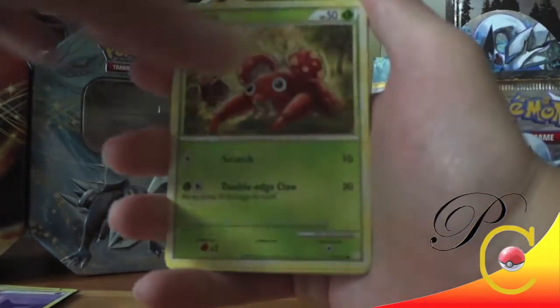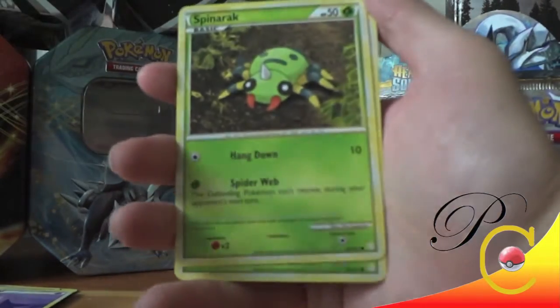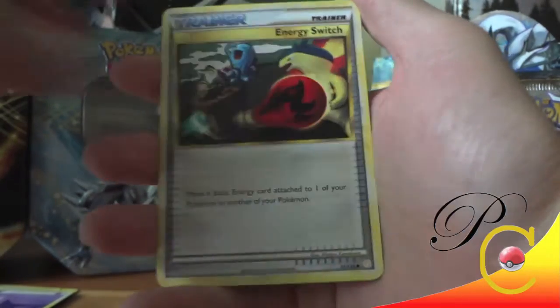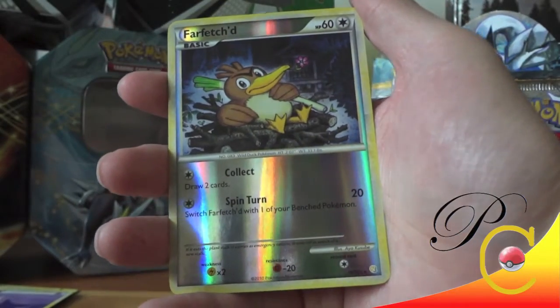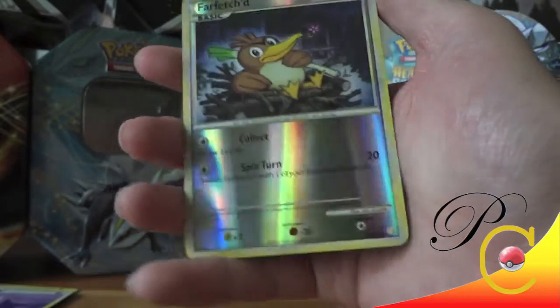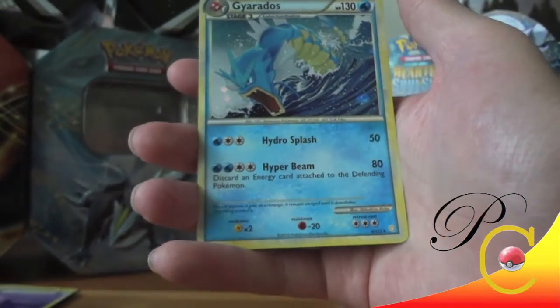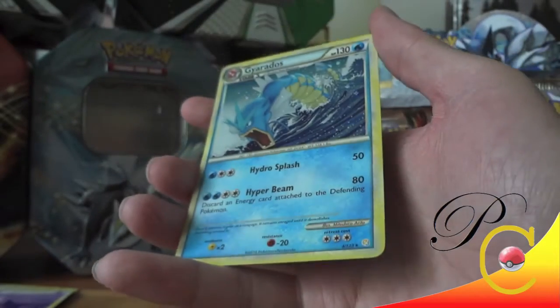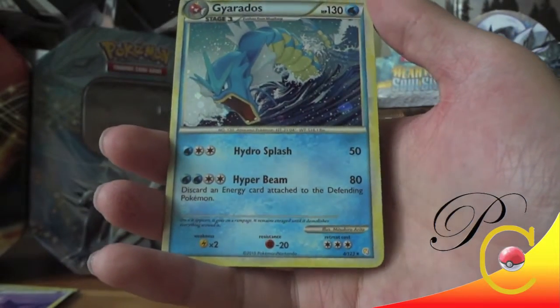Drowzee, Paras, Sandshrew, Spinarak, Sunkern, Unown, Skiploom, Energy Switch, Farfetch'd — oh, that's a new one and it's a rare! And a Gyarados holo — wow!